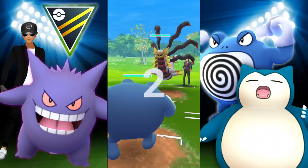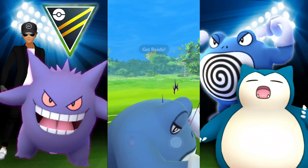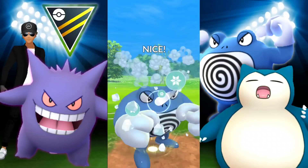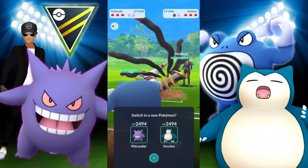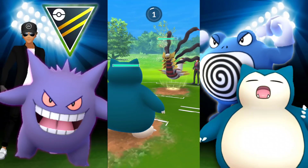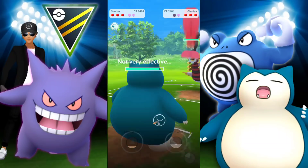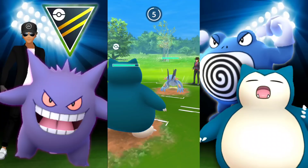If you're wondering how trainers under rank 10 — like rank 9 — got the new pose, it was because of a glitch when Go Battle League first came out. All the typical stuff happened with bugs, and they were able to get it. That's why some people have it without being ranked 10.